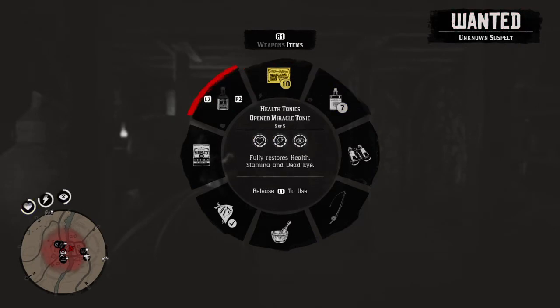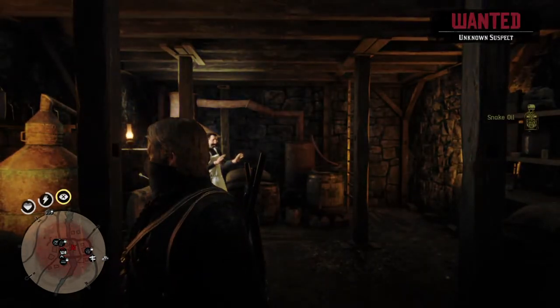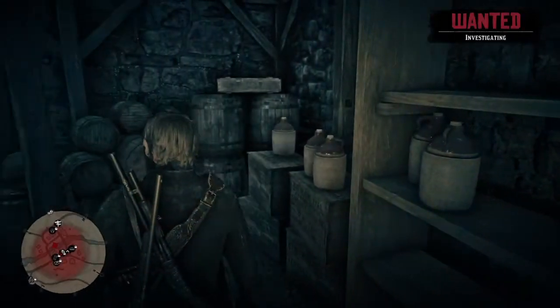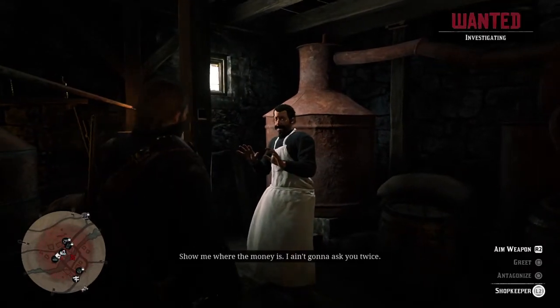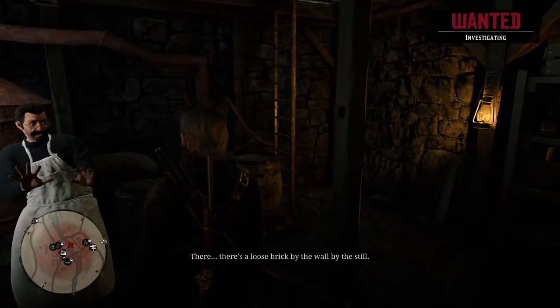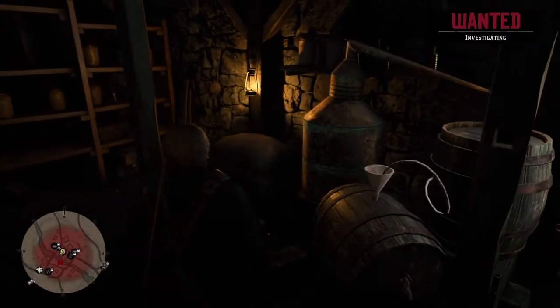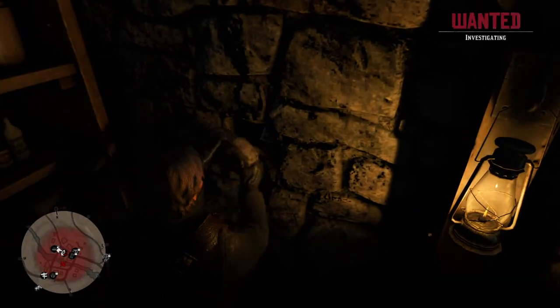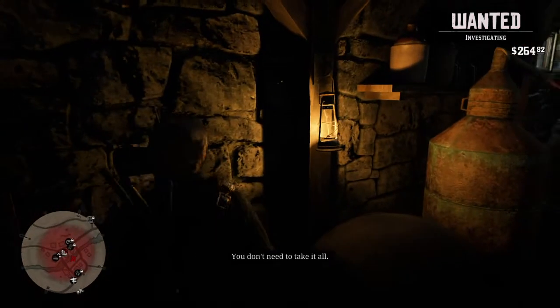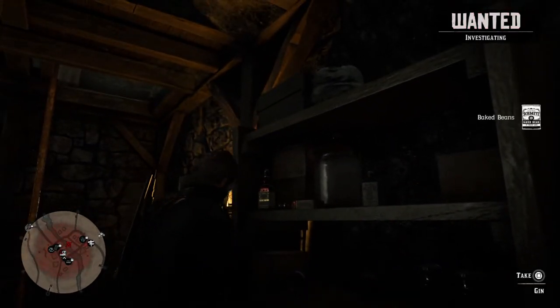I want to take a miracle tonic. You can see it ain't much really. 'Show me where the money is — I ain't gonna ask you twice.' 'There's a loose brick in the wall by the still.' 'That's better.' Hidden stash — inspect — 50 pounds. You can take anything else off the walls; they obviously don't know it's down here, so you're good.